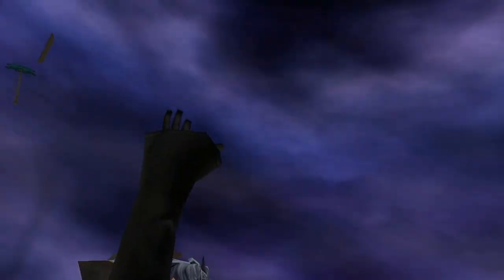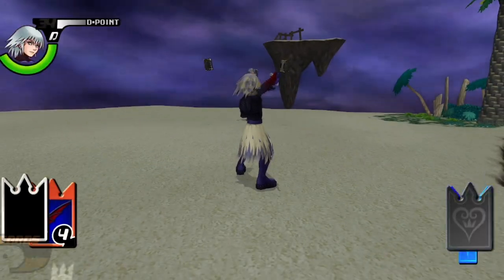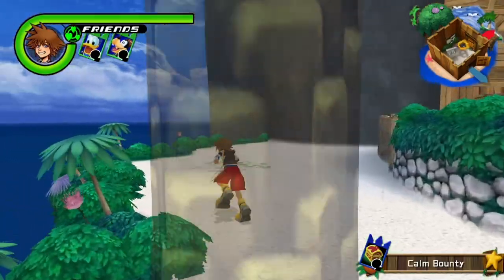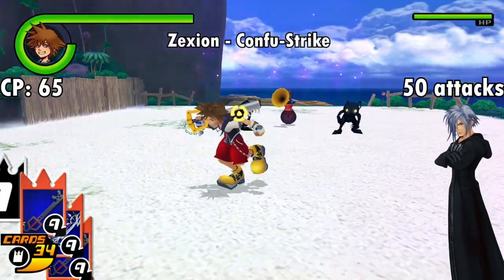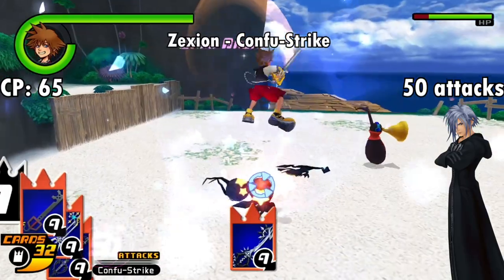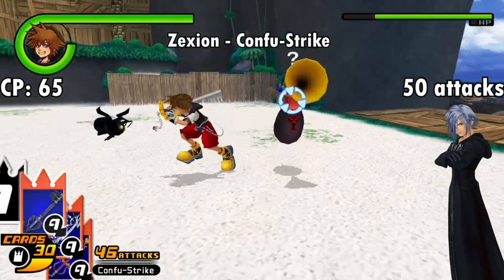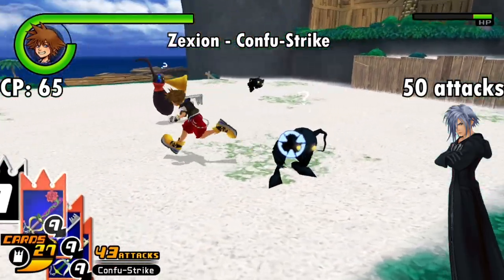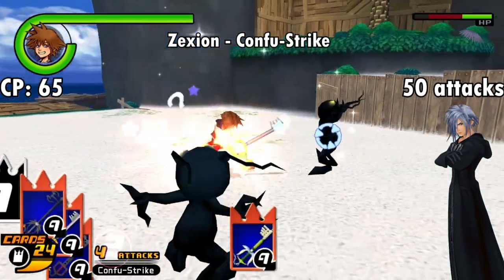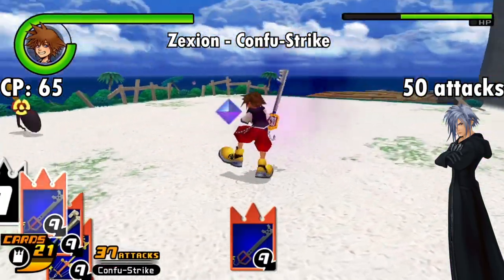Another card from Riku's story is the Zexion card, obtained after the Recom-exclusive battle with him on Destiny Islands. Just like with Lexius, Sora can get this card after both campaigns — this time in a Destiny Islands bounty. The Zexion card grants Confuse Strike, which is inarguably worse and less practical than the Lexius card. For 50 attacks it has a chance of confusing enemies, but by the time either character can use this there are just so many other options to deal with mob fights, and it's especially not worthwhile for Sora at a whopping 65 CP.